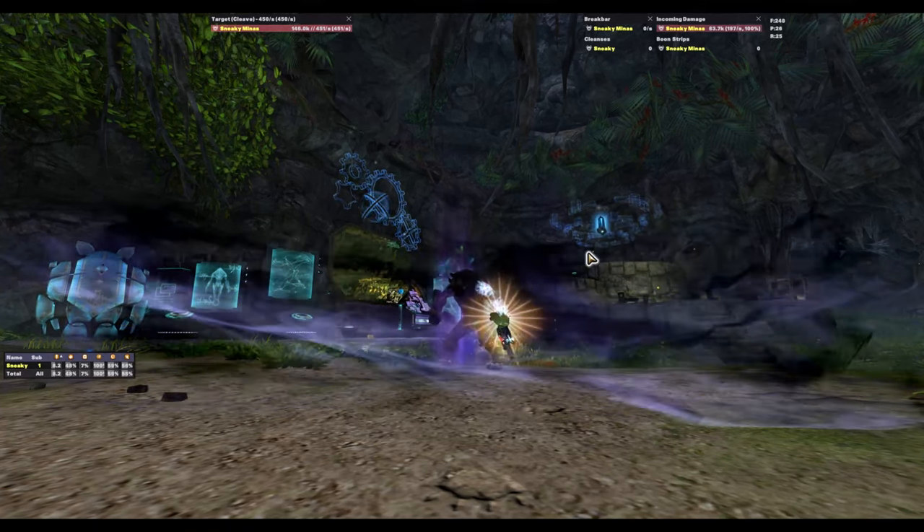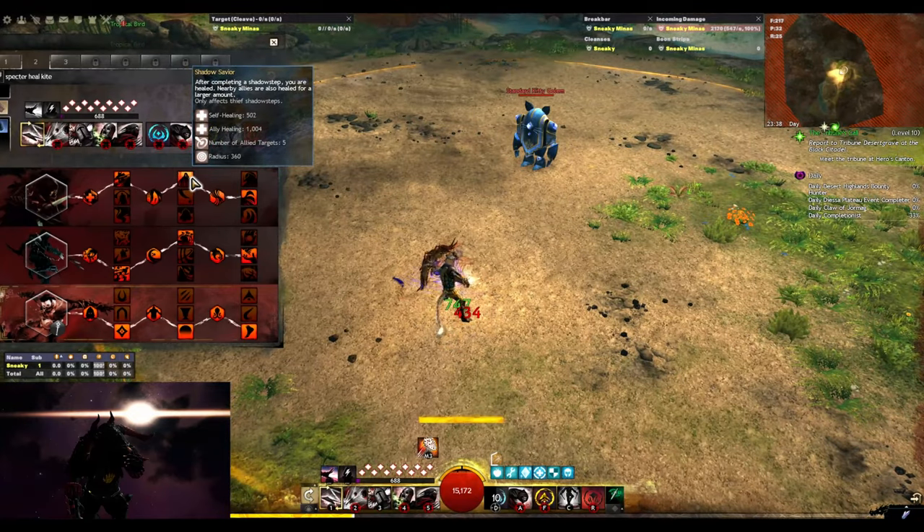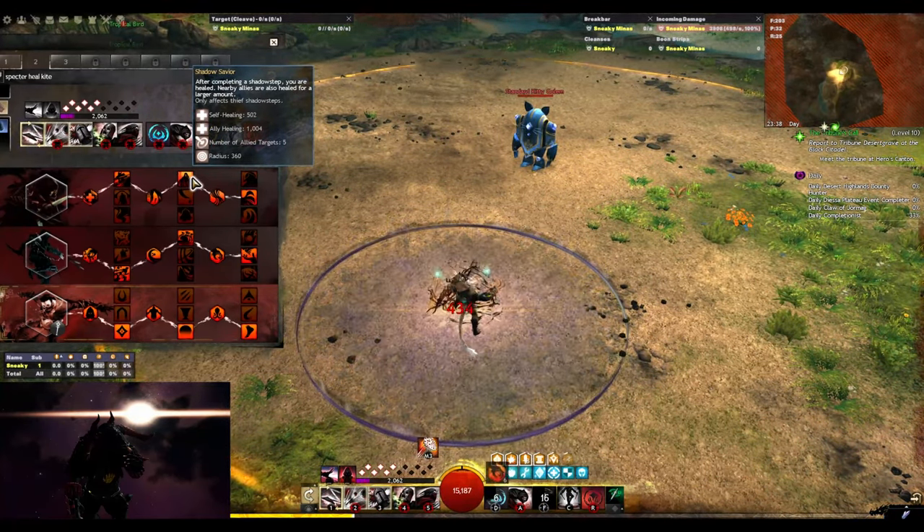How to play Heal Spectre. Your heal skill grants barrier to allies. Shadow Steps heal, such as your Well, Shortbow 5, Scepter 3, Sword 2 and more.